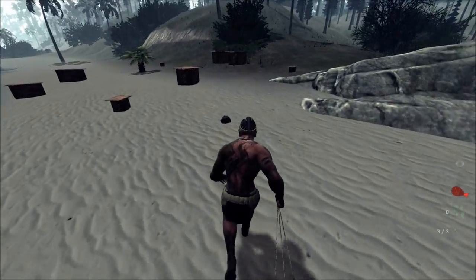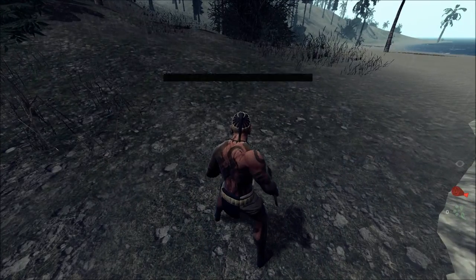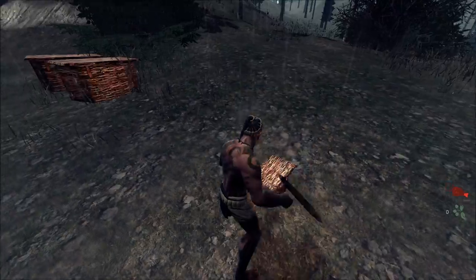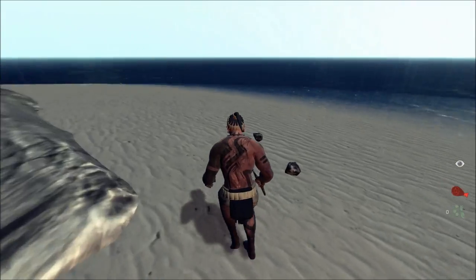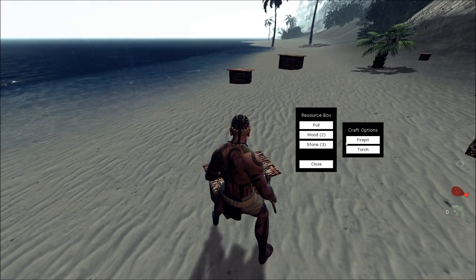Let's go over here where I have the capability to make a lovely torch. A torch is only two wood, which is what you'll need at night or when you go to caves — and caves are very dark. So now that we've made a torch, I should potentially make a fire pit very soon, which I should have right here. Here's a fire pit — you do not need three stone for that, you only need two stone and two wood.